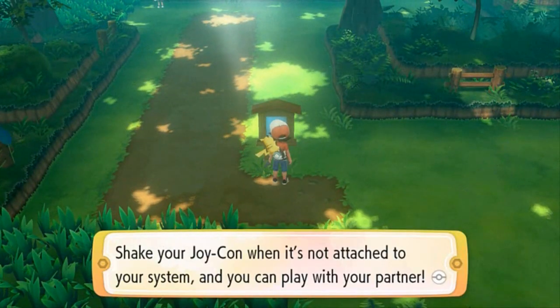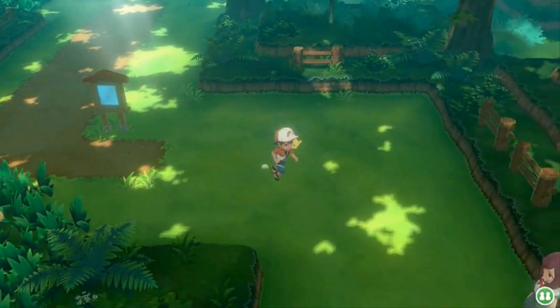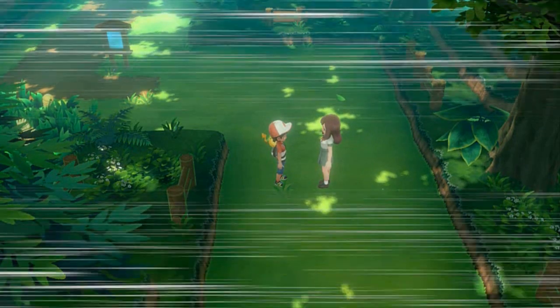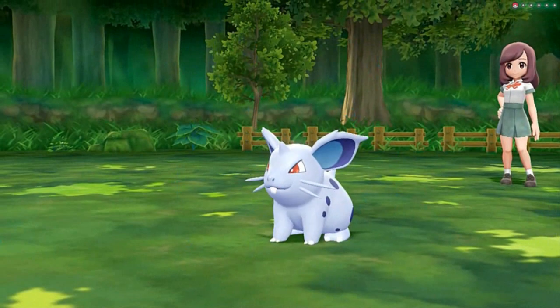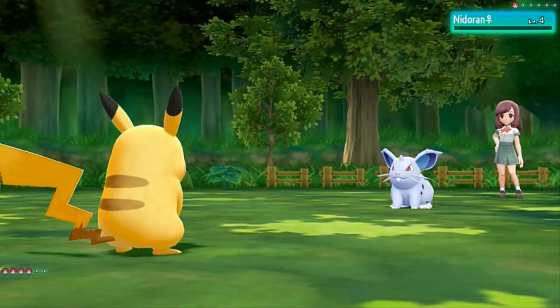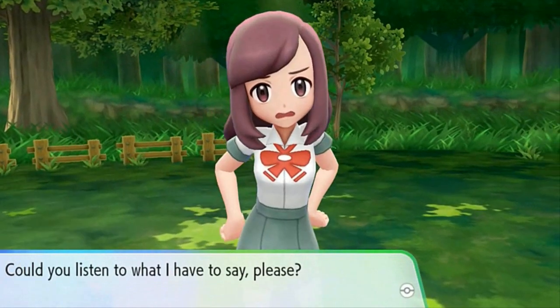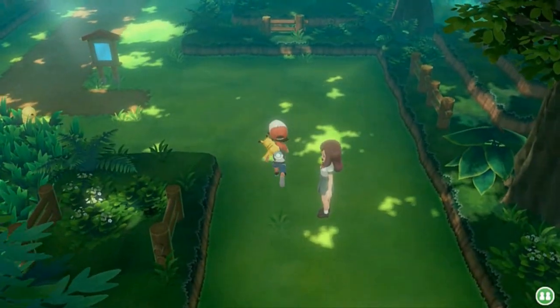Trainer tip: check your Joy-Con when it's not attached to your system and you can play with your partner. Now let's battle another trainer. Hey, do you know if Bulbasaur appear in this forest? Yes they do — I just caught one at around level 10. Here we go — challenged by Lass Brittany, coming out with her Nidoran female. Thundershock — Pikachu is kicking their rear. We're going to be facing a Rock-type Gym Leader next, so I'll need to switch out Pokemon. Getting $80 of Poke money.